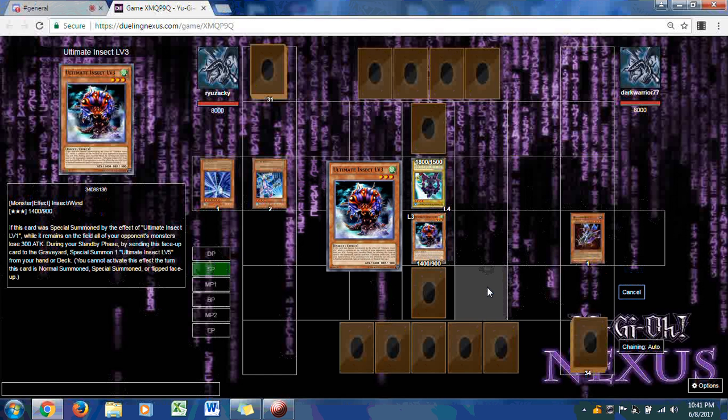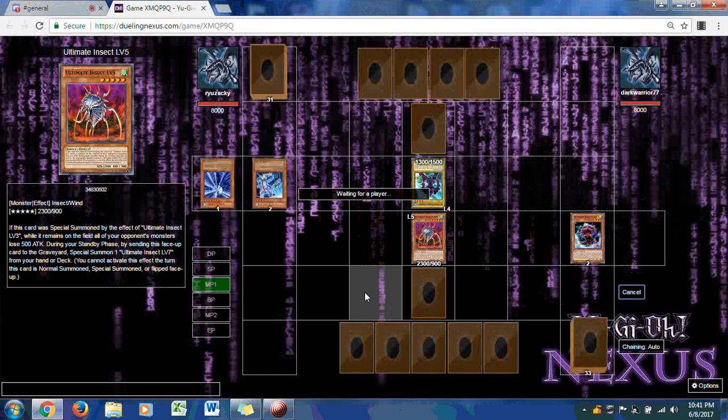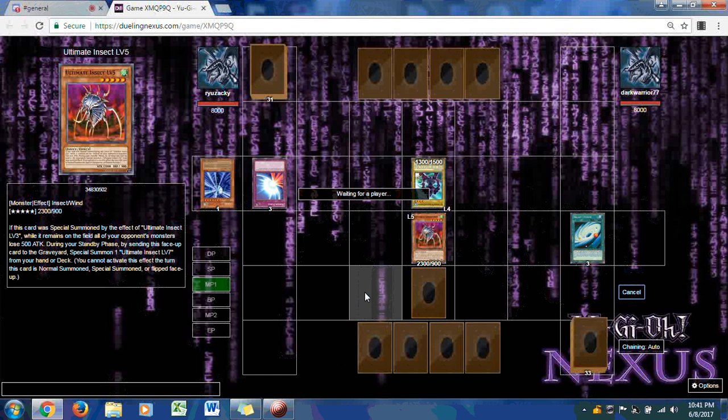His standby phase happens and he swaps from Level 3 to Level 5. Level 5 gets a pretty cool effect: if this card is special summoned by the effect of Ultimate Insect, all your opponent's monsters lose 500 attack. It's a pretty strong card. He then uses Galactic Cyclone to take out Mirror Force.